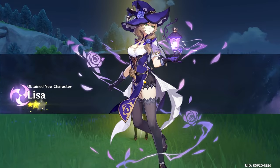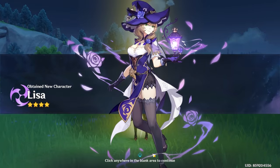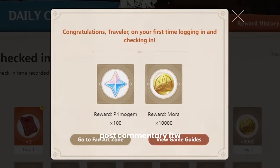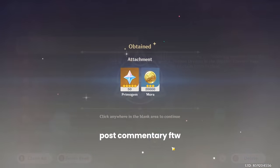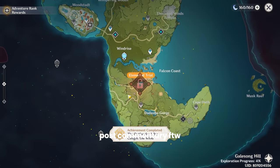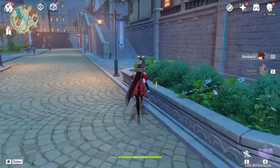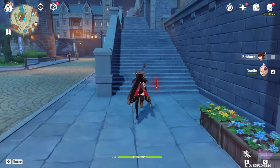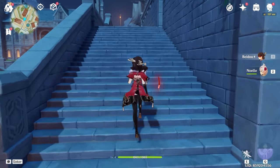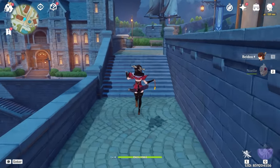We got Lisa - another character I'll never use. For collecting extra primogems, I was completing surveys, redeeming codes, and accessing the daily check-in, but since the background noise had too much typing I've decided to post-commentate this bit. Before doing any additional story content, let's go around Mondstadt and get the three luxurious chests.